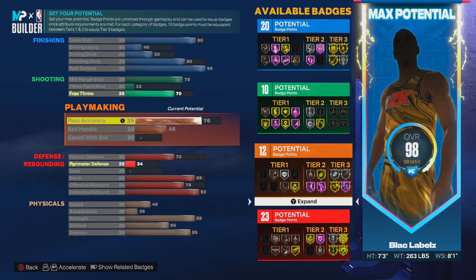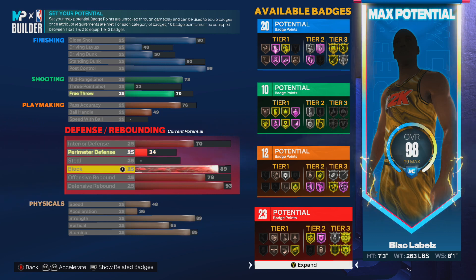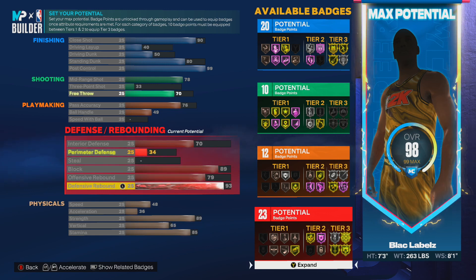If you like non-meta builds, I promise you this is gonna be your build. Defense-wise we got a 70 interior — as long as you're there, 70 is pretty strong, you can be alright. For the block you get Silver Anchor with an 89 — that's pretty solid.